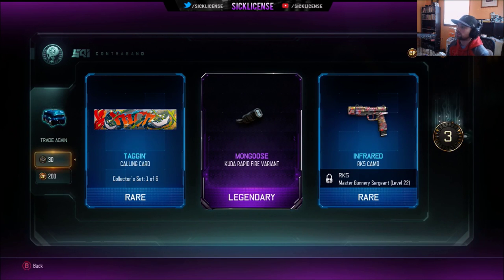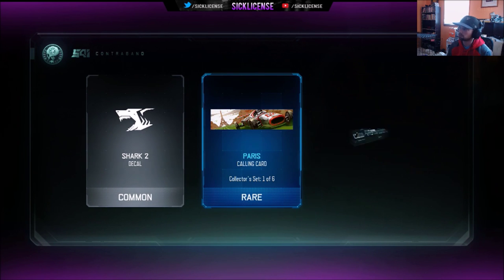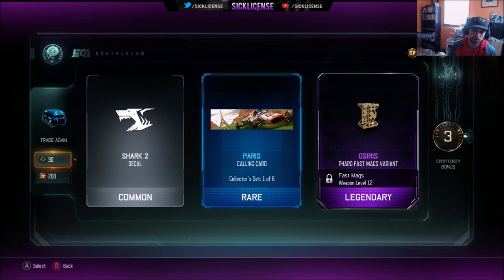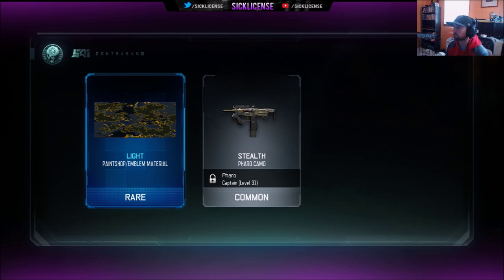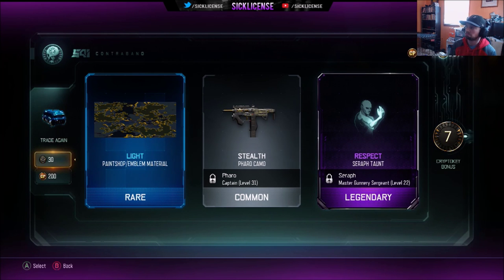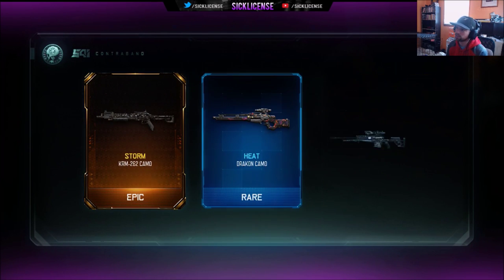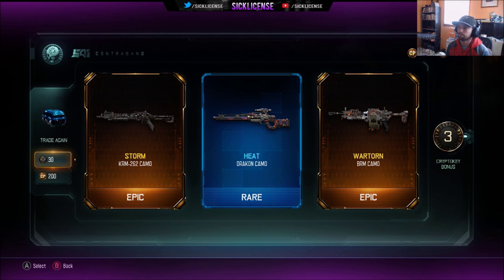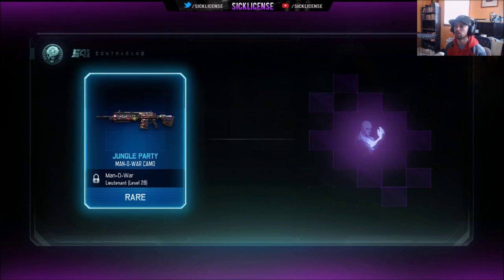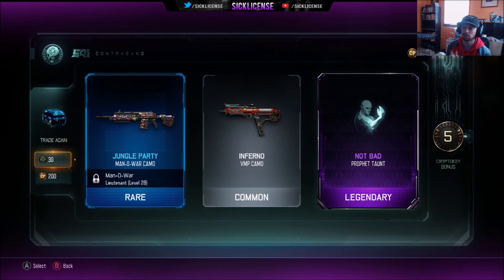The mongoose — nice. Shark decal, Paris, feral fast max — we are doing a feral right now trying to get it gold, we are working on that. Light paint shop material — nice. We're getting some good stuff guys. Storm for shotguns, heat for the Drakon, war torn for the BRM — some decent ones there. I don't use the Drakon too much; I know it's a really good gun but I don't use it.